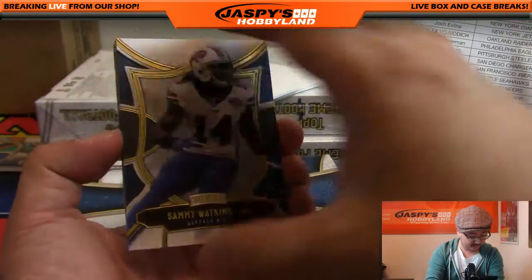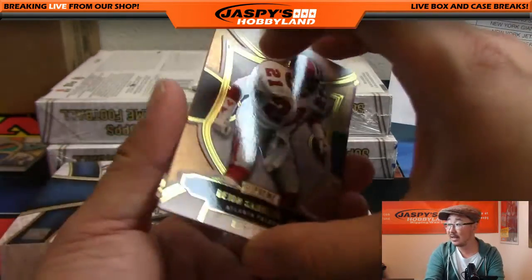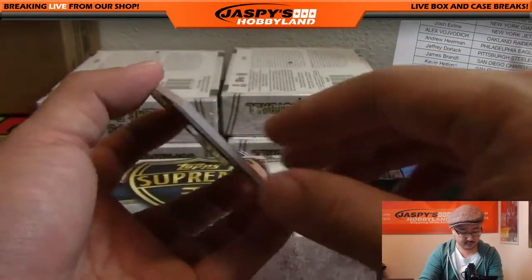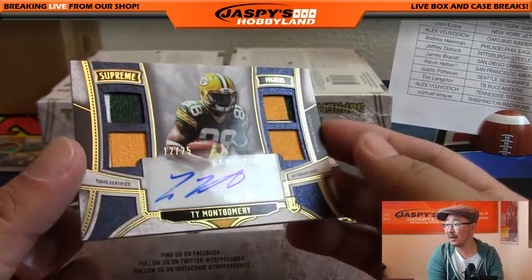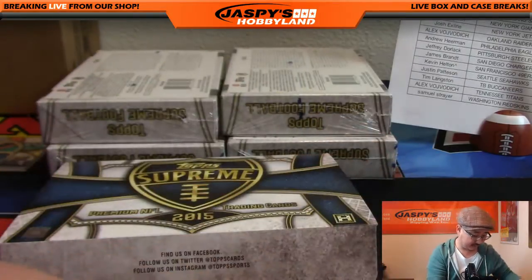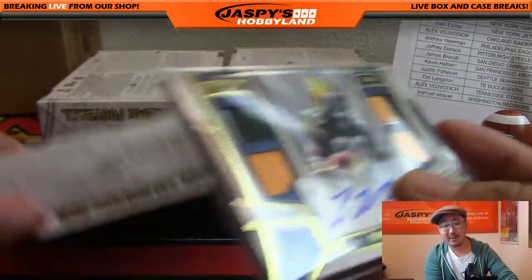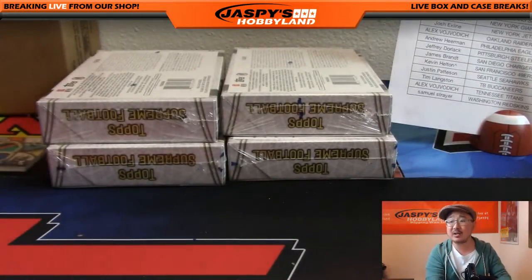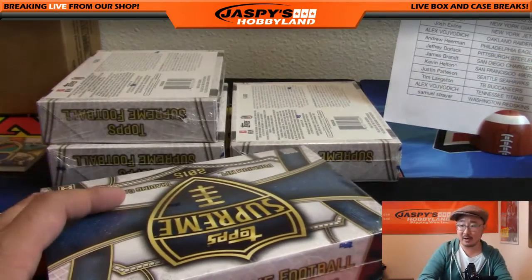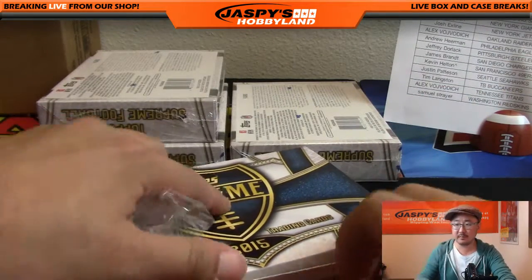All right. There's Sammy Watkins. Deion Sanders — Falcons version of Deion Sanders to 194. And Eli Manning, 34 out of 99. Your hit is for the Packers: Ty Montgomery, 12 out of 25 on that running back. Wide receiver running back extraordinaire — that goes to the Green Bay Packers and Bowman with that one. Nice rookie jersey auto, quad relic and auto.